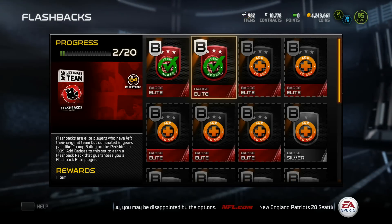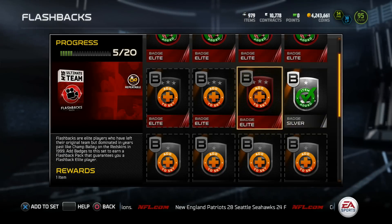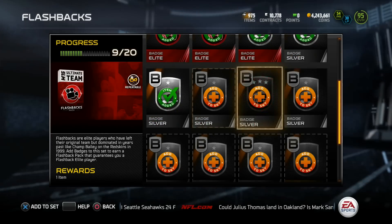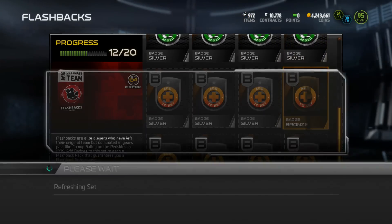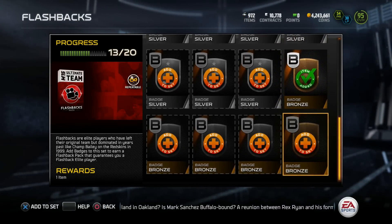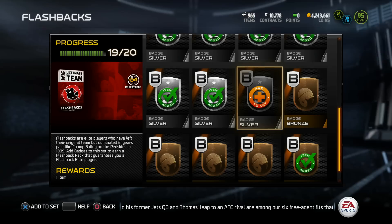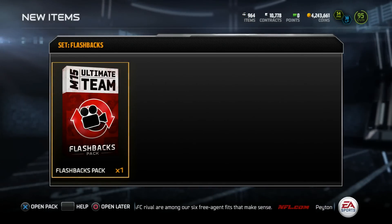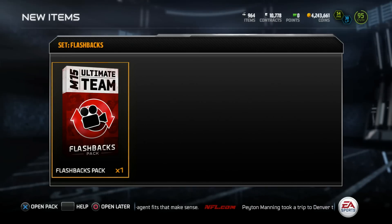Let's do the flashback pack. Really feeling some of the new flashback packs. Once again, I really want the Carl Mecklenburg. Ed Reed would be cool — I had him before, sold him, if I pulled him again wouldn't really be too mad. Charles Woodson, I hear a lot of people really like that Charles Woodson, so he'd be a good pull. The flashbacks definitely have the better players. The only okay players in throwbacks are the Calvin Johnson, RG3, Kaepernick. Some of the new throwbacks are cool but not really anything too crazy. Flashback pack number one — here we go.